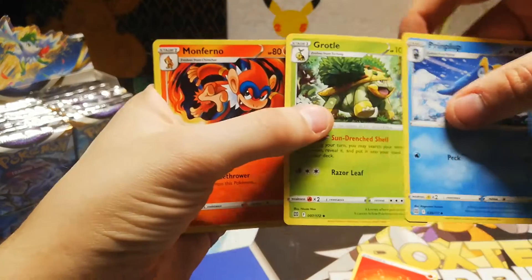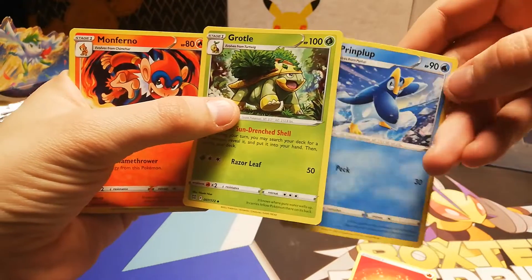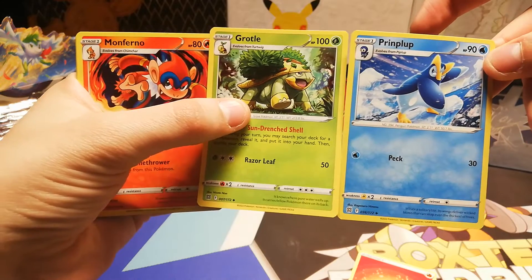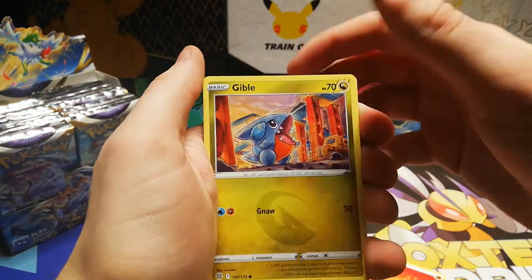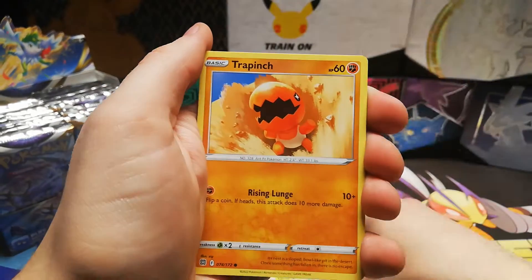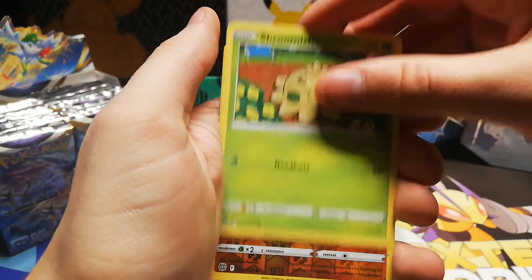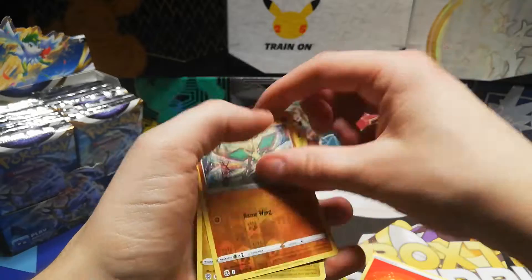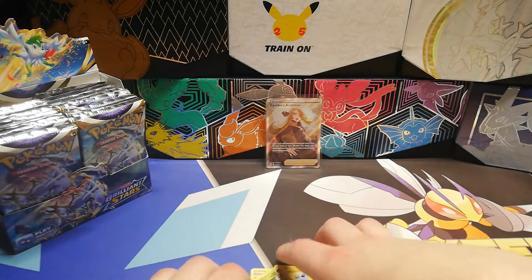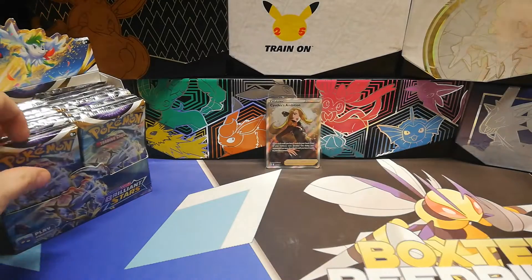Wait, wait a minute — we've got the four mid-stage evolutions of Generation 4 one after another. Wow! That's a Gabite. Did we get a Prinplup? Hippopotas — all we need now is a third Chimchar. That's Gallade into a Druidigan. I've actually not seen Druidigan in this set yet. We've opened two Elite Trading Boxes and I've gone to a pre-release event. That's interesting.